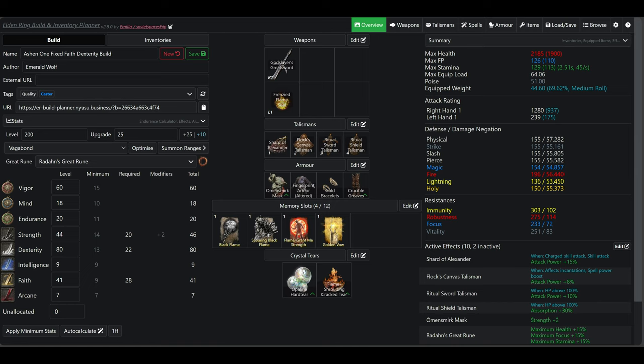For the weapons, I have the Godslayer's Greatsword, of course, because that is what this build is based around, and then I have the Frenzied Flame Seal, because that gives us the highest spell buff — very surprisingly, actually; I did not expect this. For the Talismans, I have the Shard of Alexander, the Flock's Canvas Talisman, the Ritual Sword Talisman, and the Ritual Shield Talisman. For the Armor, I have the Omen Smirk Mask, the Fingerprint Armor Altered, the Gold Bracelets, and the Crucible Greaves, to give me 51 poise.